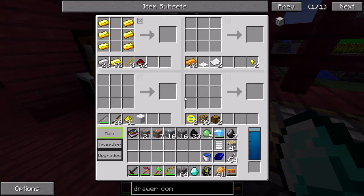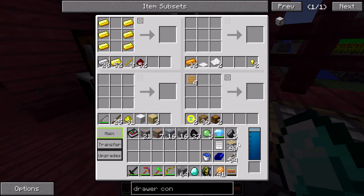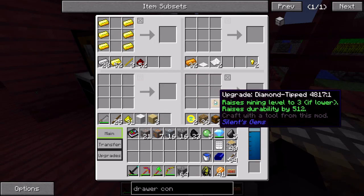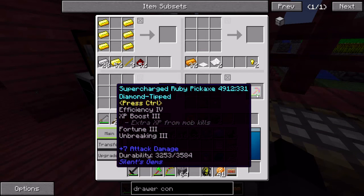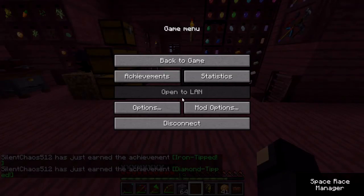The tool upgrade recipes have changed. Now you need to craft an upgrade base item — that gives you four of them. And I can just craft that with a diamond to get the diamond-tipped upgrade. I'm going to put that on my pickaxe, not because it needs it really, but mostly for the achievement — although it does give it a little extra durability. And that'll give me the iron tip achievement as well.